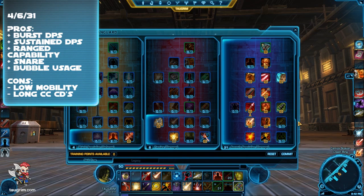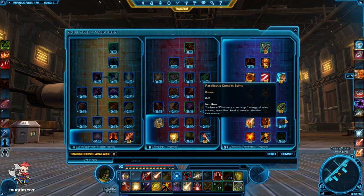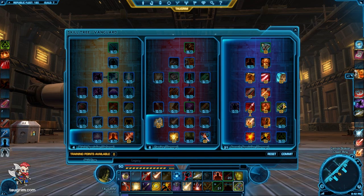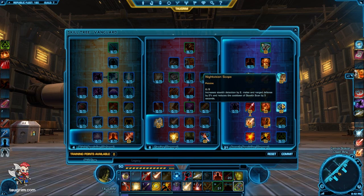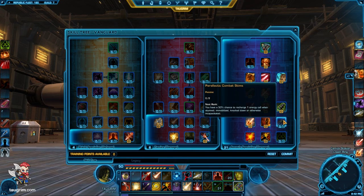Here's a 4-6-31 spec that is very heavy on the Assault Specialist or Pyrotech tree — a heavy burst and sustained DPS spec. Looking at the skipped talents: skip the 3% endurance boost. To reach 15 points, you need to take one of three options: the talent providing energy cell recharge or heat venting when CC'd, the improved stealth detection and reduced stealth scan cooldown with melee defenses, or the chance to remove movement-impairing effects when you pop your bubble. For the CC-based resource talent, when you're stunned, knocked down, or incapacitated, you aren't doing anything — you're not consuming ammo or generating heat, and you're already passively regenerating.